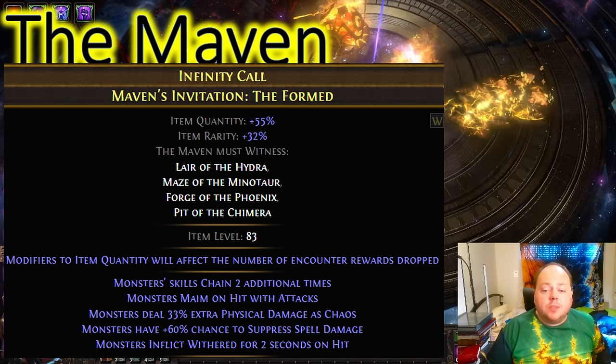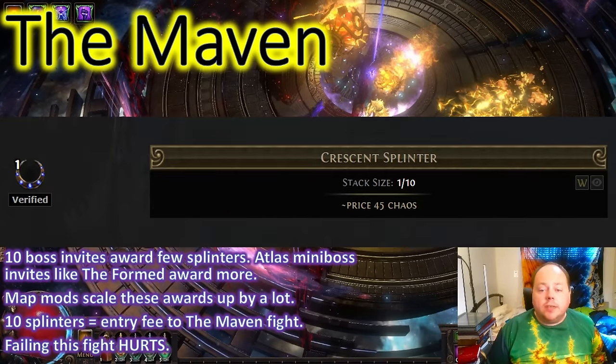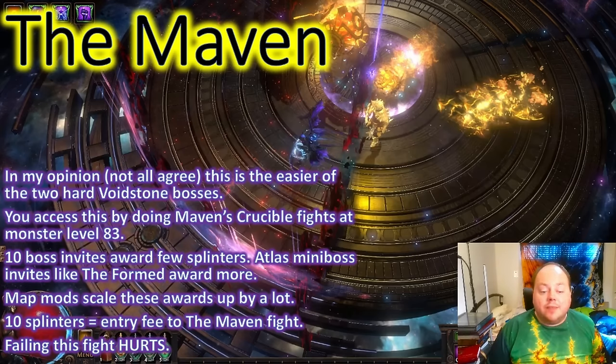Every time you do one of these Maven invitations at monster level 83, you get at least one and potentially as many as 18 or 19 Crescent Splinters as a reward. 10 Crescent Splinters gives you an access key into the fight with the Maven. Failing the Maven is a really big deal because you will not get quick access back again — if you fail, you are back to square one, having to collect all those entrance Crescent Splinters again and build up another 10 before making another attempt.